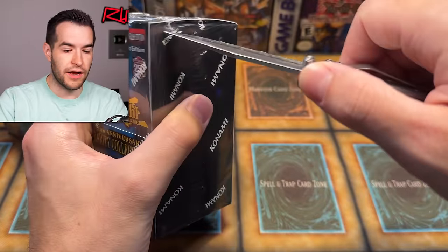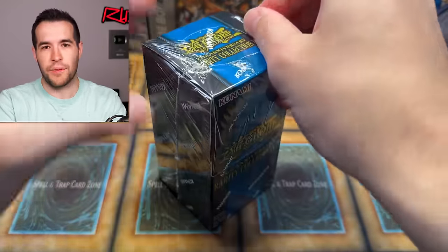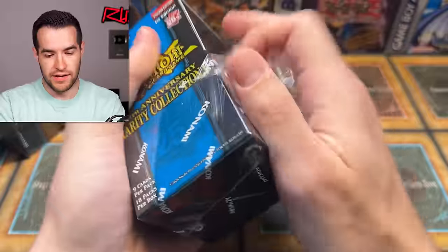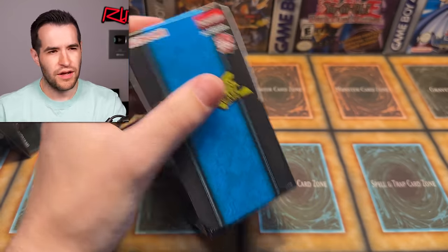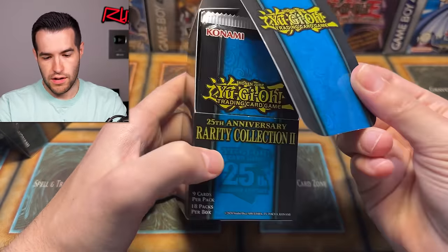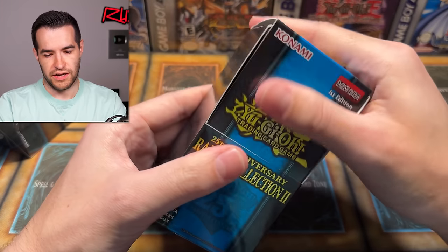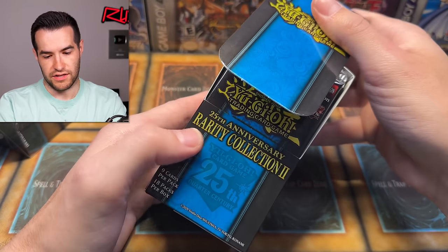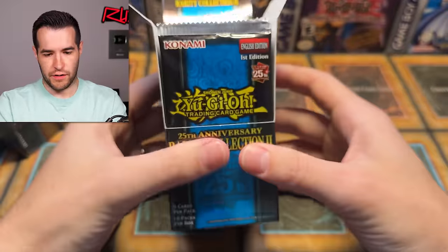Let's open this thing up and get these packs out. We're going to do box by box just to see what we get per box and how many QCRs. I think it's supposed to be like four or something — actually I don't know. The box tucks in — okay, yeah, you can tuck it in like that. Very cool. You get your 18 packs.